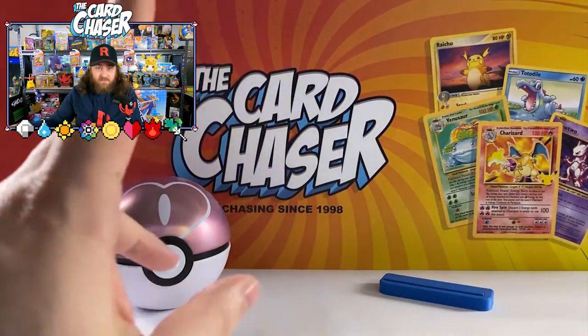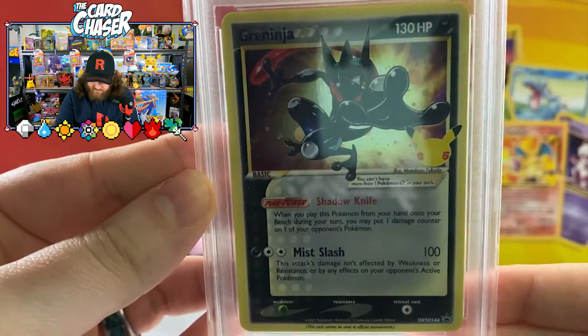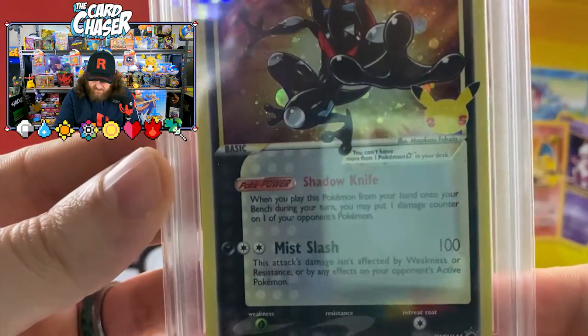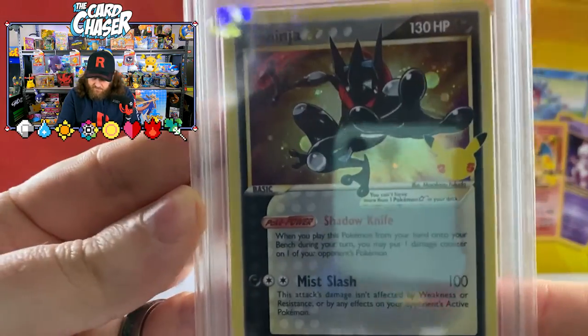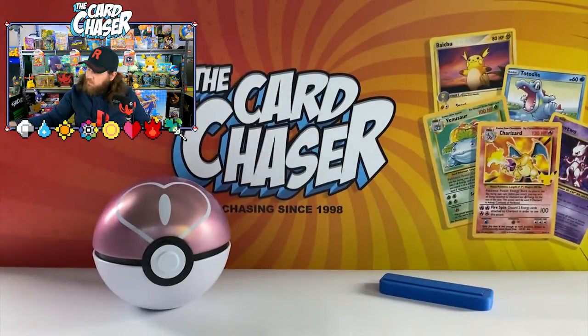Let's have a look at another graded card. He's a promo — right there, Greninja Gold Star from the Celebrations set, a 9 from TCG, absolutely beautiful card. Absolutely gorgeous — doesn't do it justice on the camera, but it's still a beautiful card nonetheless.